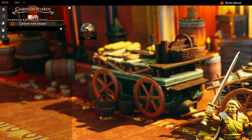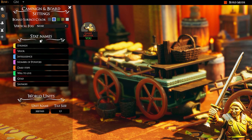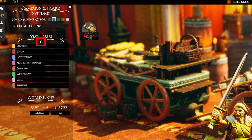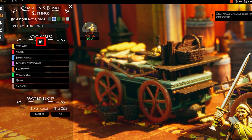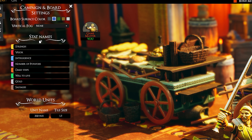You may also have used campaign settings to set up specific names for your creature's stats. You can now share these too. The campaign panel has gained a small button that will copy the stat names to the clipboard so that authors can easily import your stats into their own campaigns.